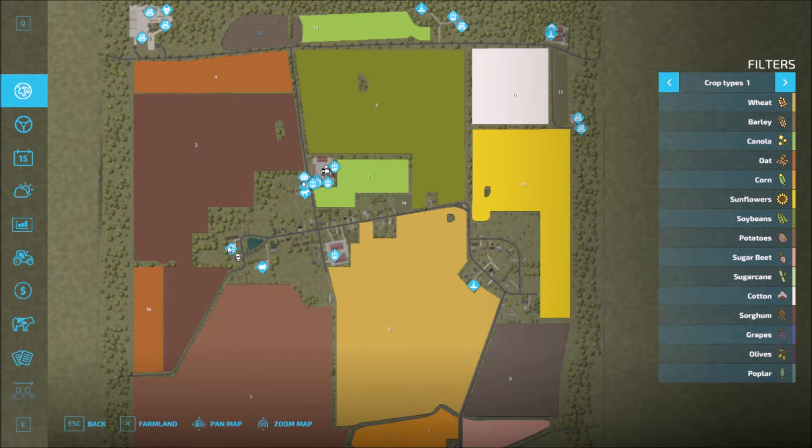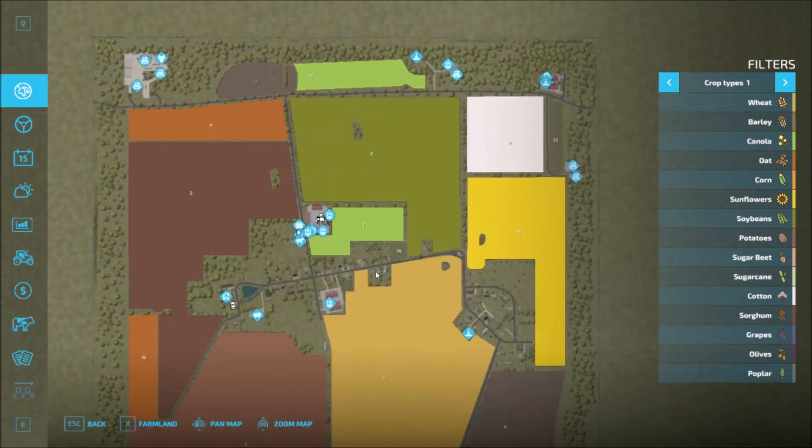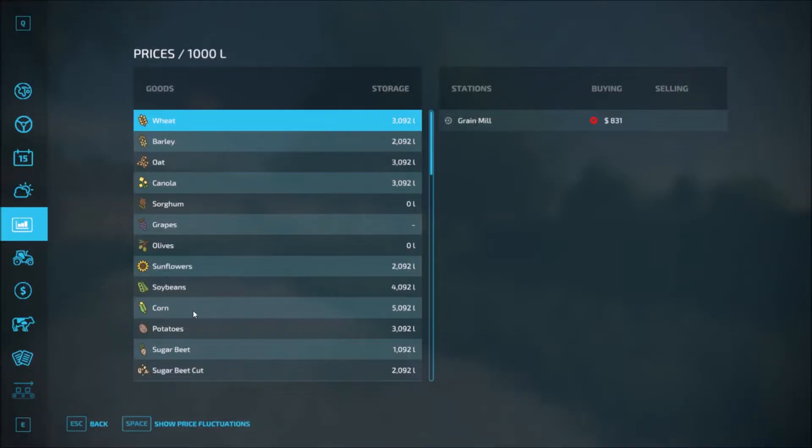What I'll do from the main house is drive to the outskirts, head down to field 8 and take a look at what's down there. Then I'll come back and head up north to visit the farm and the sell points. Standard food types, no additional ones. Just one sell point - the grain mill.